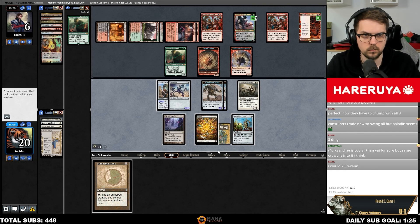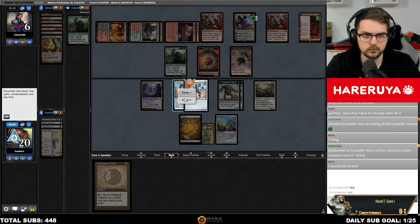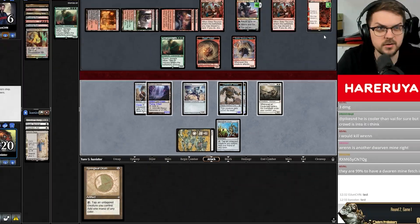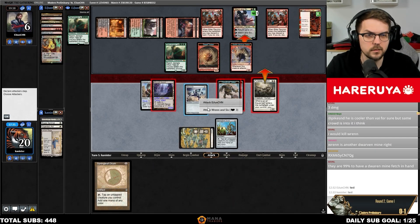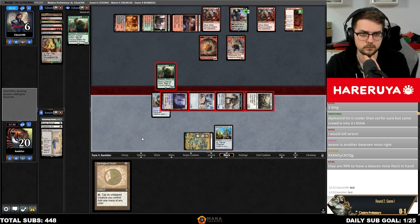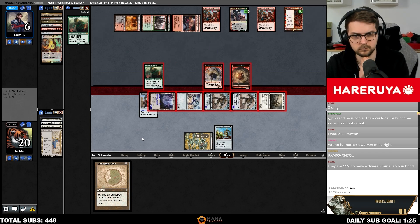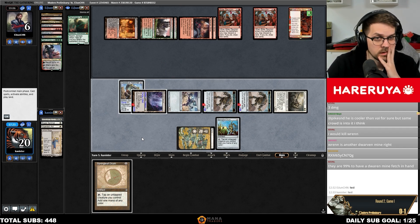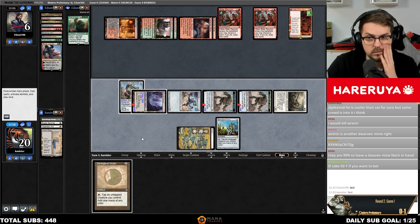An important trick to remember is that despite Colossus Hammer taking away flying from the equipped creature, reactivating Inkmoth Nexus after Hammer is already attached to it will once again turn it into a flying creature. It's unintuitive, but because the equipped creature loses flying and Inkmoth Nexus becomes a creature with flying, effects apply in the same layer — the one with the freshest timestamp takes precedence and Inkmoth ends up flying in this scenario.